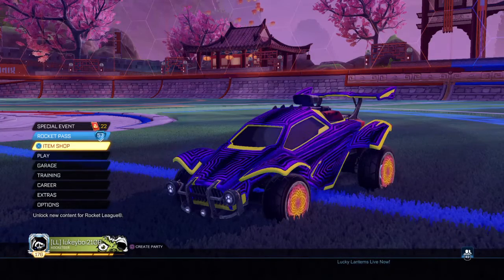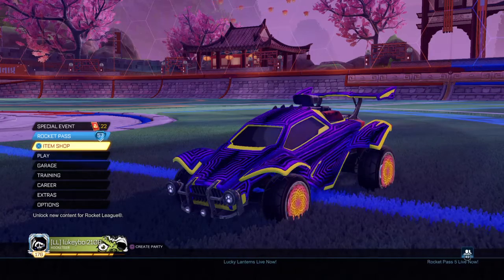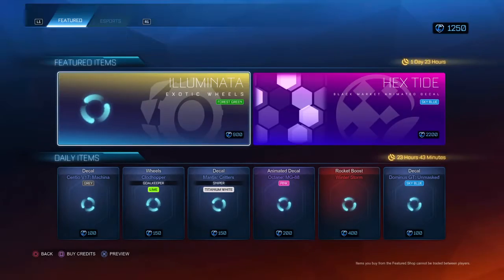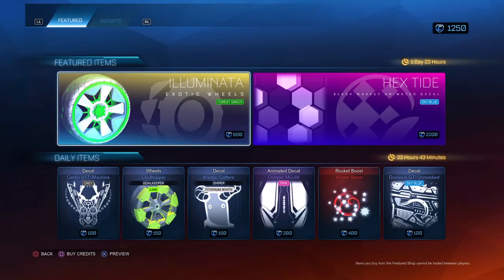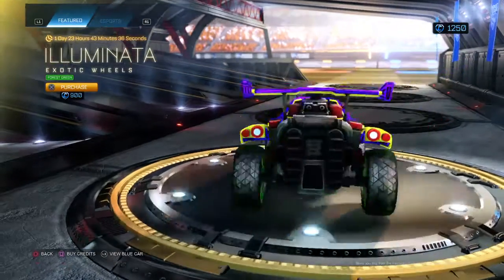Hey guys, welcome back to the channel. Today we are doing another Rocket League item shop video. It's just been updated and we have got the Illuminator in forest green for 900 credits.